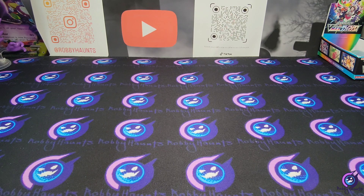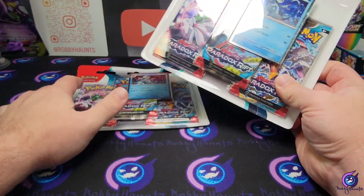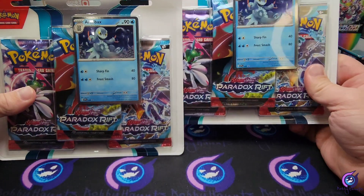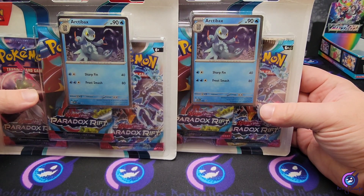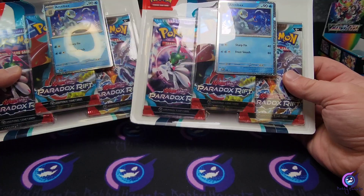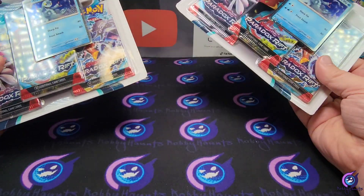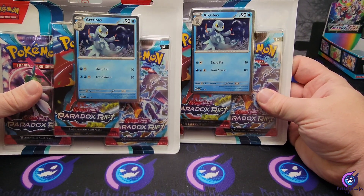What's going on guys, welcome back. Today, as you saw in the thumbnail, we got some three-pack blisters of Paradox Rift. The main reason we picked these up is for the promo — I have two Armarouge artifacts. Thanks to Nisha's Pokémon, she opened these up and I saw them. I wouldn't have even known the art backs was a promo. Since the Armarouge/Ceruledge line is my favorite from the Paldea region, I had to get them.